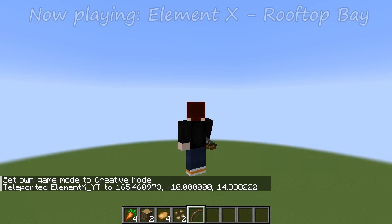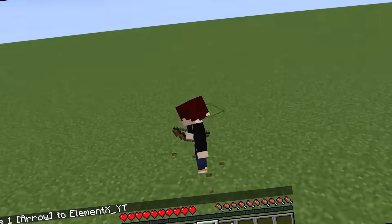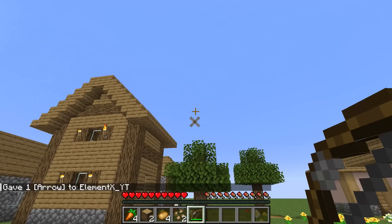I do not get fall damage because the gravity is extremely weak. Maybe 50 blocks may do something. Yeah, see what happens. As you see, I did get damage, but I didn't get any damage. What the heck? And also, the arrows do not fall at all.